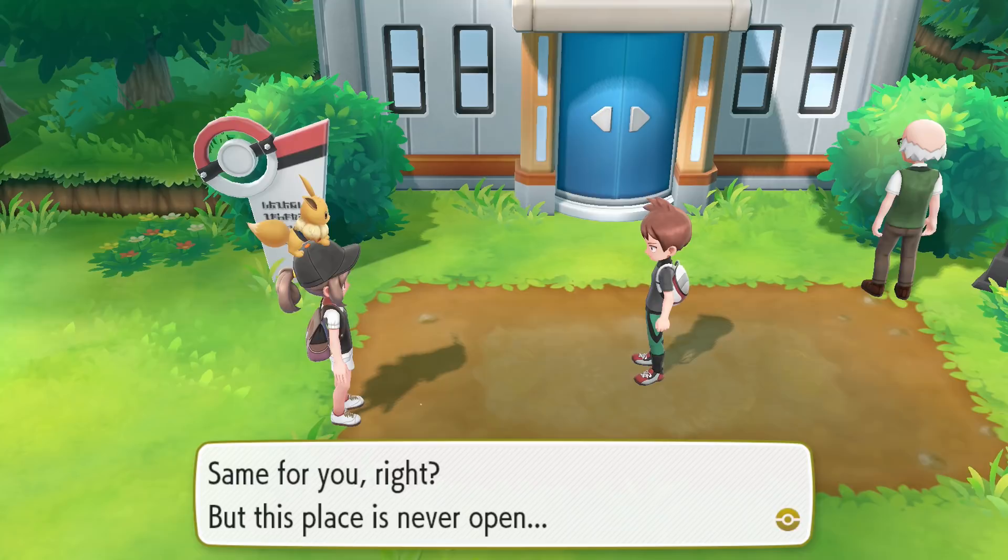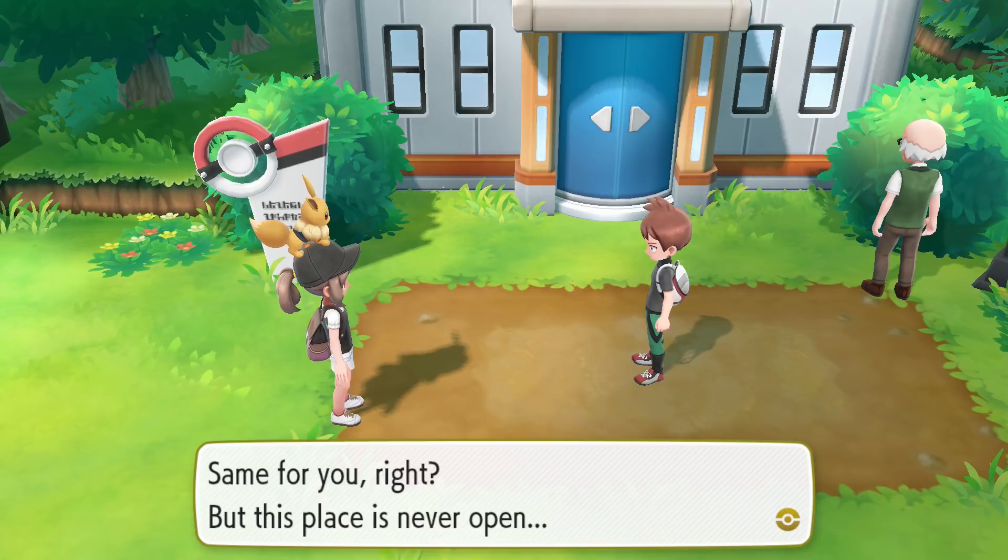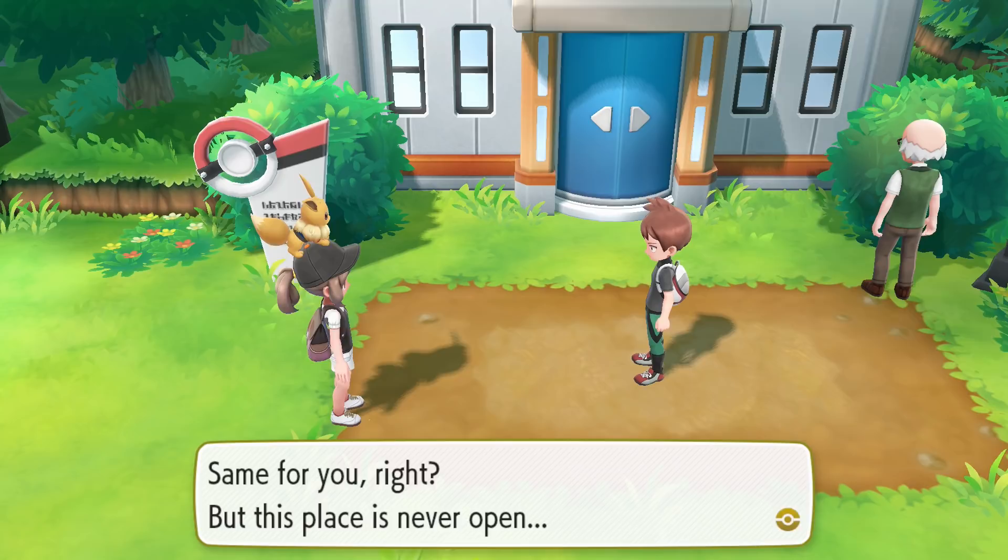Giovanni — no one's really put two and two together. Don't you think the Pokemon League or the gym leaders would catch on? Are we the only ones that have seen Giovanni in person? They would stage a huge Pokemon intervention and force him out. It's like a corrupt politician — who elects these gym leaders?